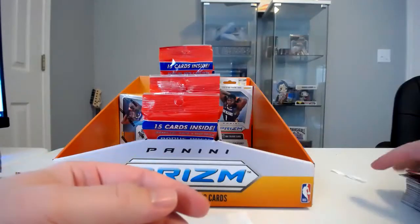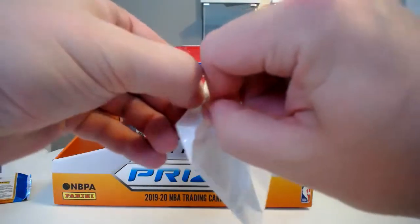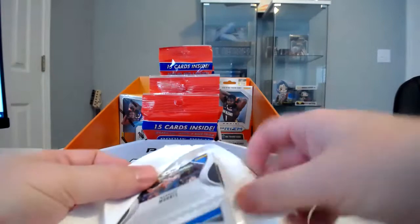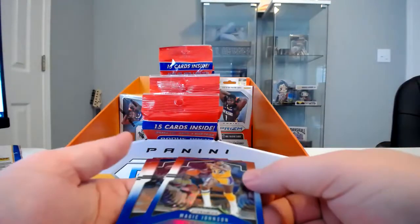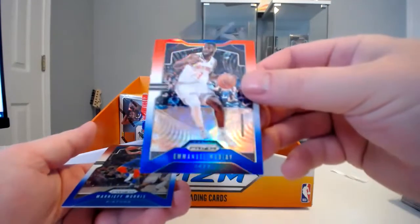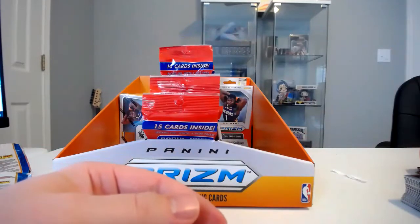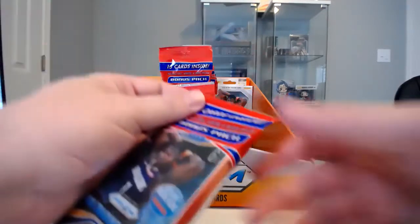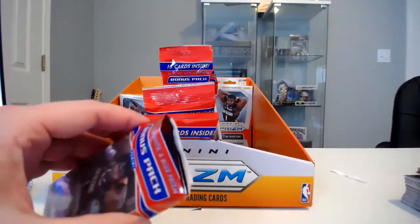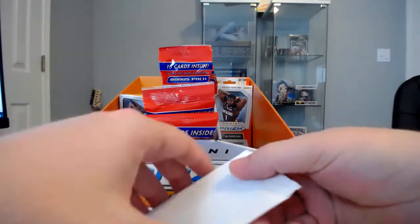No rookies so far in either one of those packs. Hopefully there's something amazing right here in this red, white, and blue, because this one so far is going to take the cake for the worst one. Magic Johnson red, white, and blue; Manuel Mudiay; Marquis Morris red, white, and blue — so that one was pretty much a total dud across the board. I'm trying to go through these as quickly as I can.